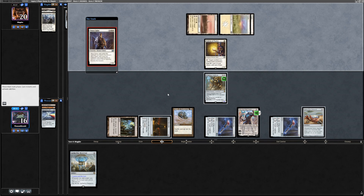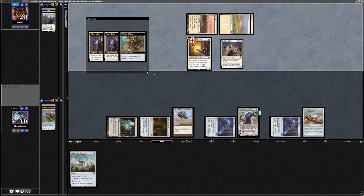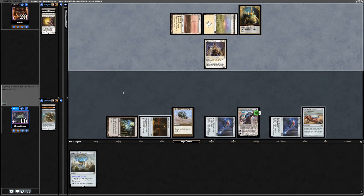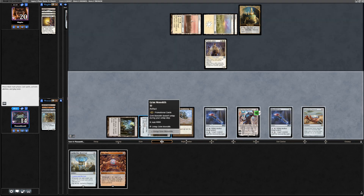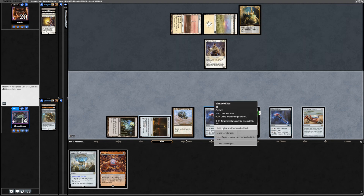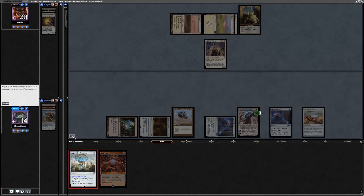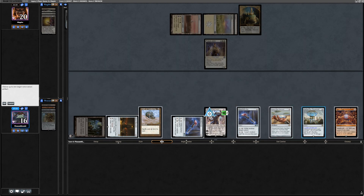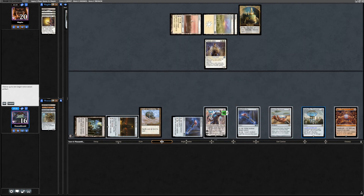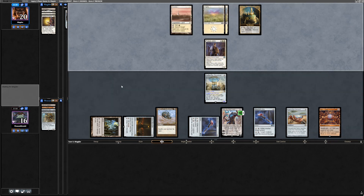They play a Karakas and a Palace Jailer. Interesting — we're gonna lose our Walking Ballista. We kill Mother of Runes, but now they're the Monarch, so they get to draw a card every single turn and they have a 2/2. We draw a Mox Opal. We make two mana, untap Grim Monolith with Manafold Key, tap for three, and with three of that four mana we play Aetherflux Reservoir. We cast Mox Opal, which gains us a life, then uptick Karn to keep Aetherflux Reservoir as a body to block the Palace Jailer. They can obviously Swords to Plowshares our Aetherflux Reservoir and then hit our Karn, and then we'll be in trouble.